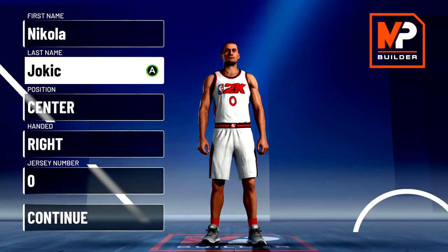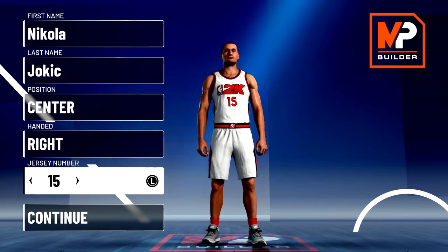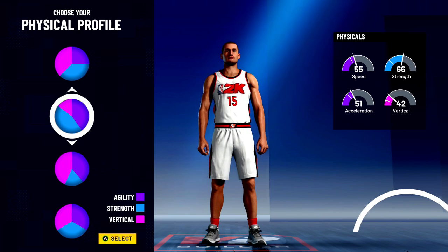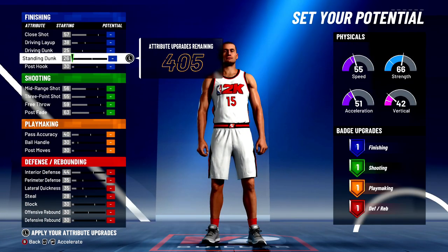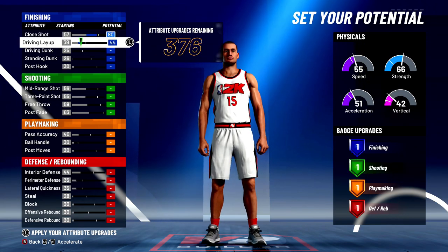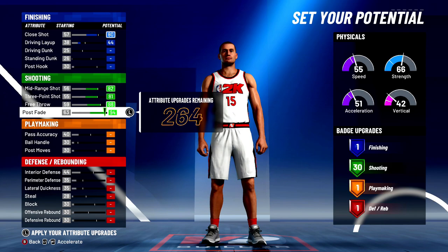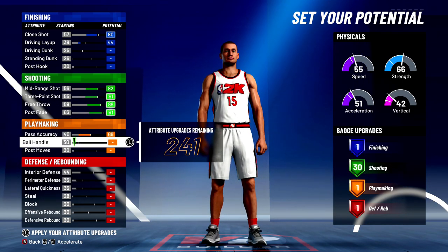Now that we've got the face out of the way, it's time to go with everything else. You're going to make him number 15, right-handed center — just like the real Joker. We're going to take the shooting primary pie chart because it's the only one that gives us enough three-ball as a center to be viable from three. Anything else, you're going to get below 80, and we already know how that works out. We took the third pie chart, which is strength and speed, and you'll see why.